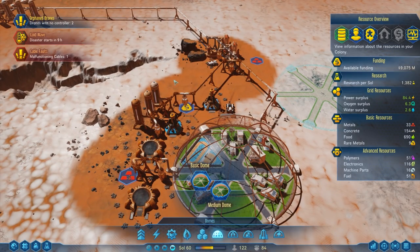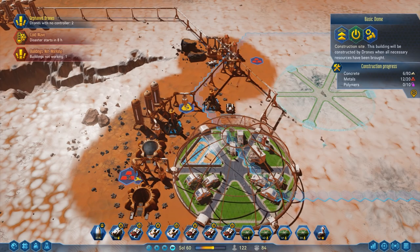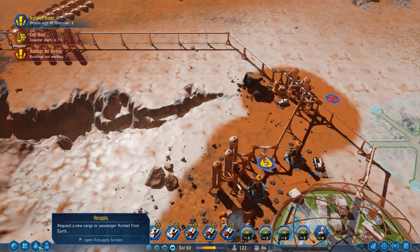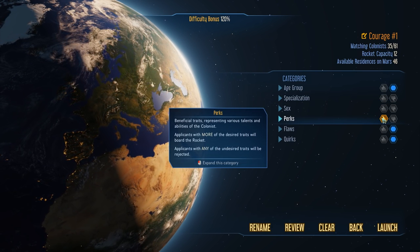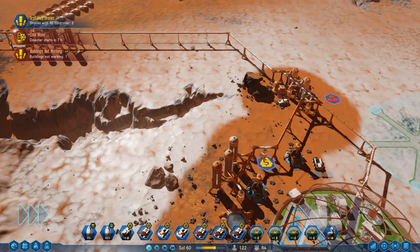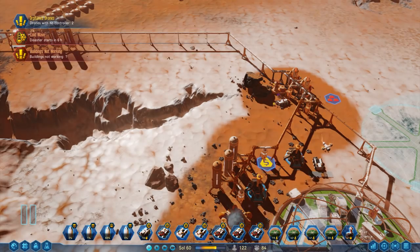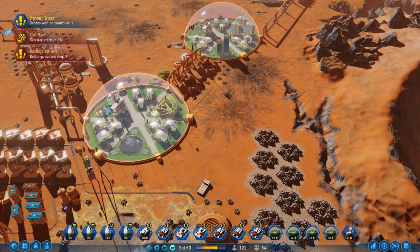We've got a whole load of drones and quite a lot of concrete. It'll use up a lot of our metal and polymers. If we can do that — get some houses in there — we'll just ship in a whole load of passengers. Matching colonists, 35. Let's just start launching some rockets. We've got a whole load coming over, and we've got houses all over just in case there's a bit of overflow.